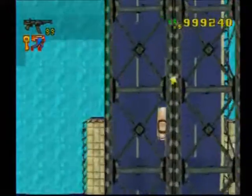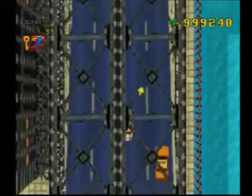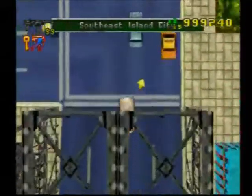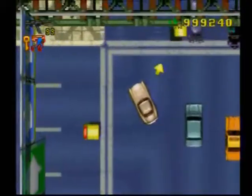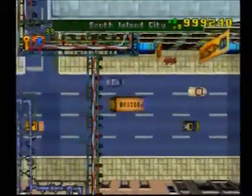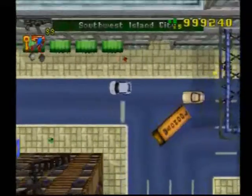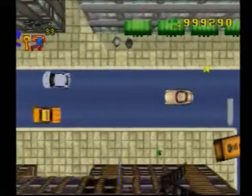Go back the way you came, which is east on the small road, then north where you see the bridge. Right after you cross the bridge, go west on the big road. There are two guys you ran over from the last mission. Keep going west when it gets to the small road.